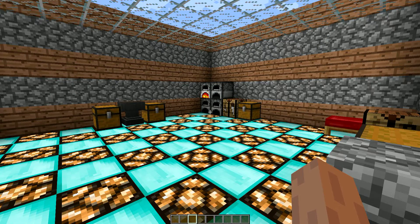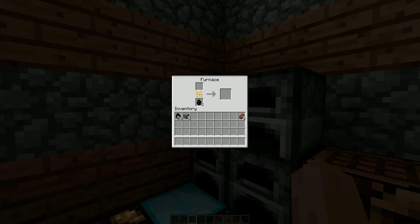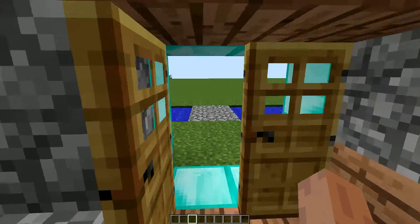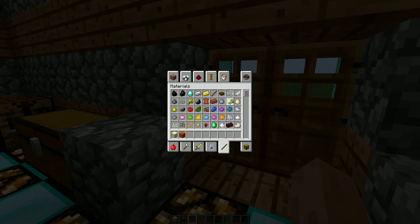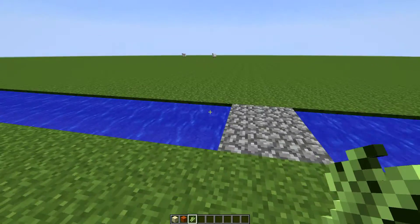Hey everybody, welcome back to a Minecraft tutorial. All you're gonna need for today's tutorial is the two types of sand, because it's gonna be a sand tutorial, and a bit of sugarcane. That is all you're actually gonna need, and then we'll show you what to do and what to make with it.